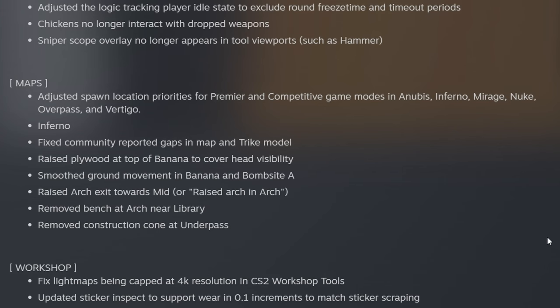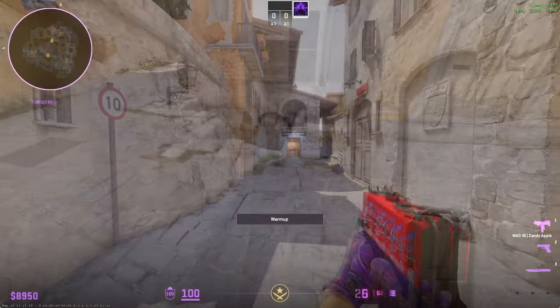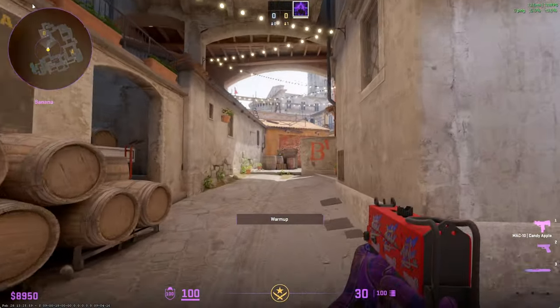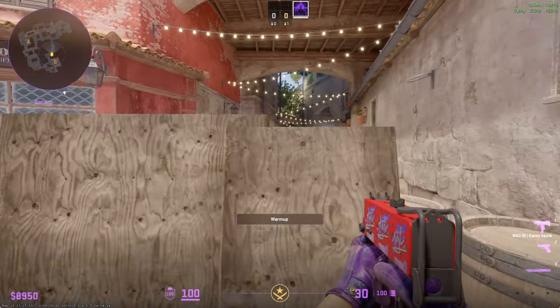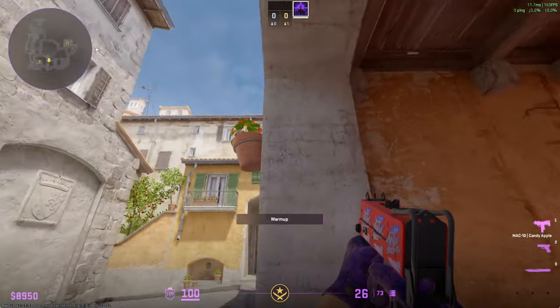They also adjusted a bunch of spawn locations, but for Inferno this map got a pretty big update. They removed the bench at arch near library, and removed the construction cone at underpass. They raised the plywood at the top of banana to cover head visibility, and smoothed the ground movement in banana and bombsite A, while raising the arch exits towards mid.